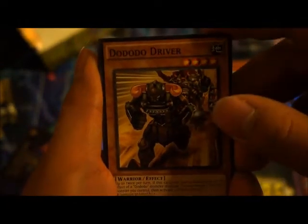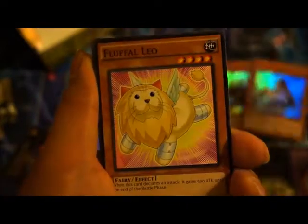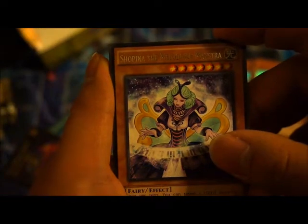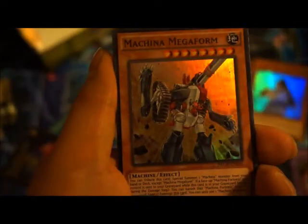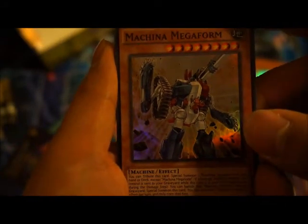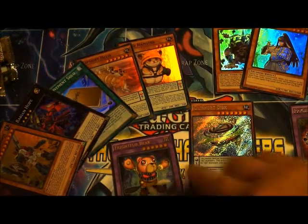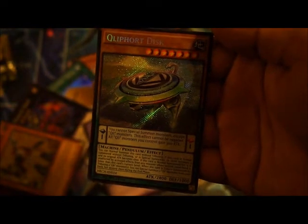Maybe this is super rare, maybe it's a ghost rare — let's see what we pull. Last pack in the box: got a Doo Doo Doo Driver, Command Performance, Flufo Leo Leo, a rare, Chopina the Melodious, Mistra, and we got a super rare — Machina Mega Form. So our last card is a holo super. Well, it's not what I wanted, but at least I got this card. All right, if you enjoyed it, like and subscribe — thanks for watching, peace.